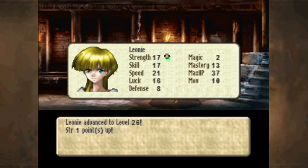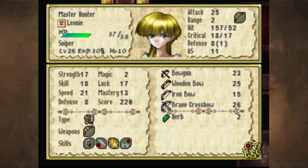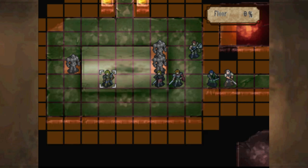That was worth a lot of experience. She's finally getting more strength. Normally at this point Leonie has over 20 strength for me — I described her in her bio as like a bazooka on legs, and that's kind of how she works. She also has 10 move because of Urbanite.